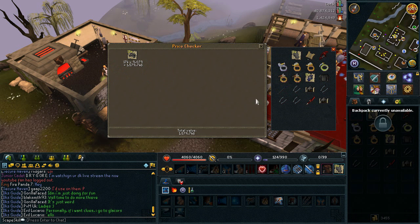So first of all, we've got the Dagannoth Bones — always really nice to get them, it's 1.5 mil. This time I decided to bank the hides, which does add up — 668k from that, which is great.